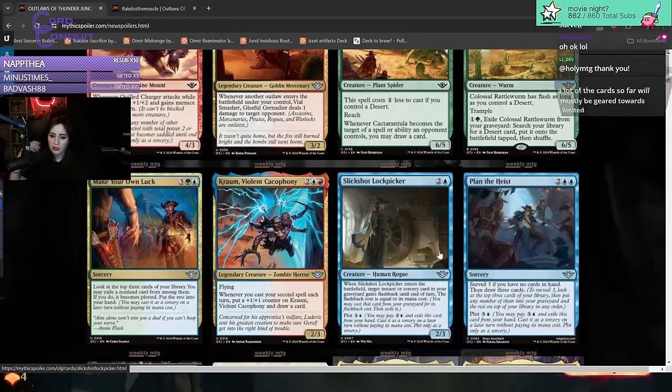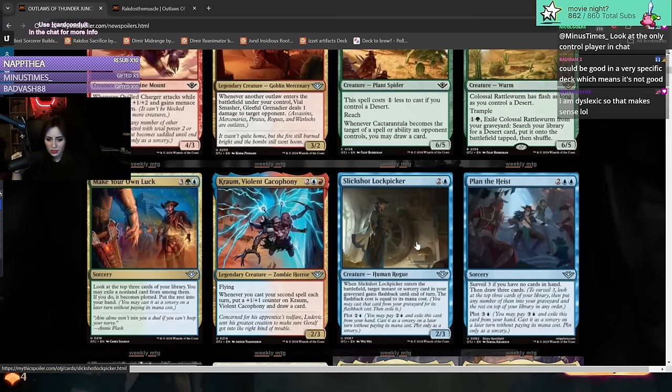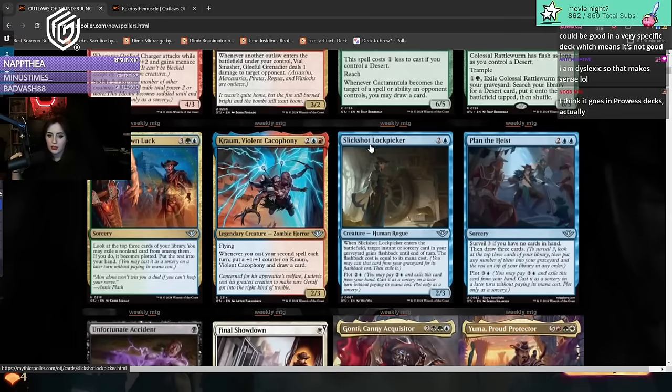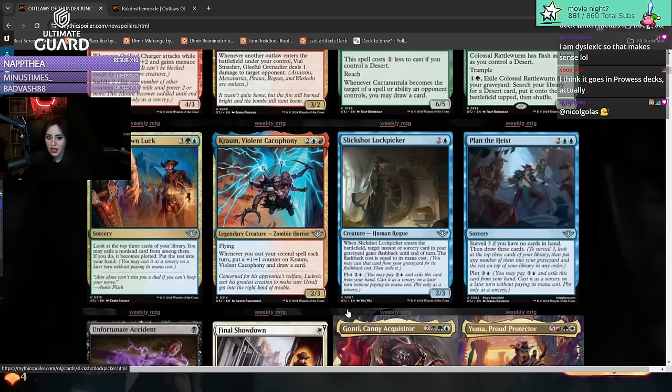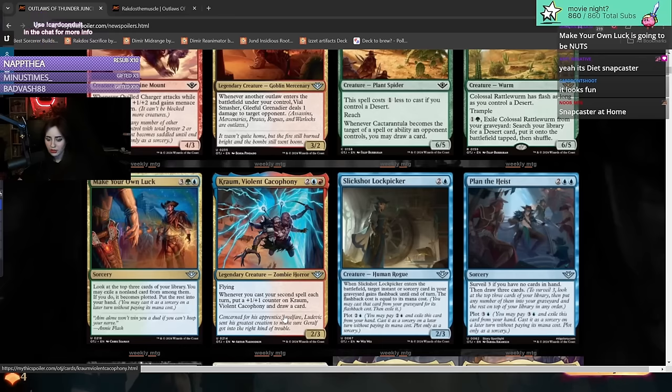Slick Shot Lock Picker - three mana two-three. When it enters the battlefield, target instant or sorcery card in your graveyard gains flashback until end of turn, with flashback cost equal to its mana cost. You can also plot this card. Normally I wouldn't want to play this, but with the plot cost it could actually be really interesting. I don't think this is going to see play in standard, but it's a really cool design choice.